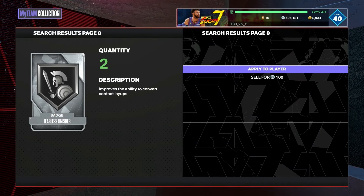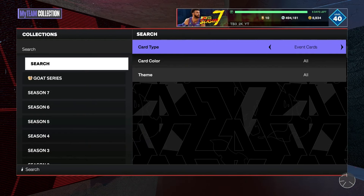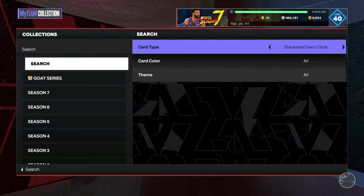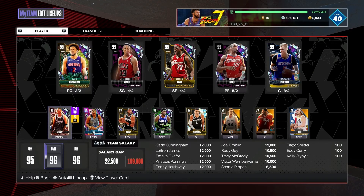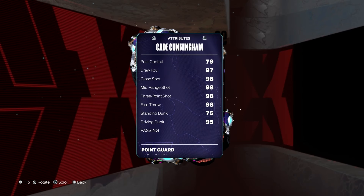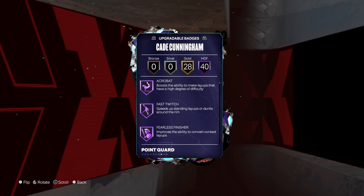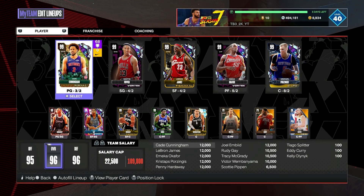Then we have shoe cards — diamond shoes go over 500, quick sell. Make sure you get all your diamond shoes unless you're using them. I don't think most people are using diamond shoes because every card is 99 in everything. Like look at my team — what's a kid gonna need for anything? He's 98 in basically every stat. What's the point? He already has 40 HOF badges.